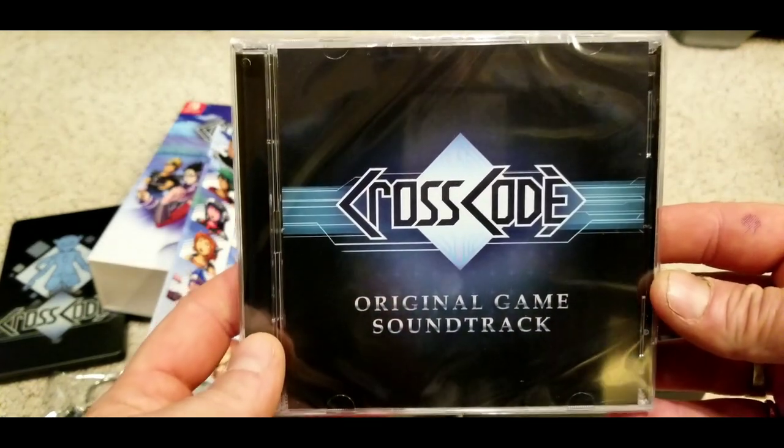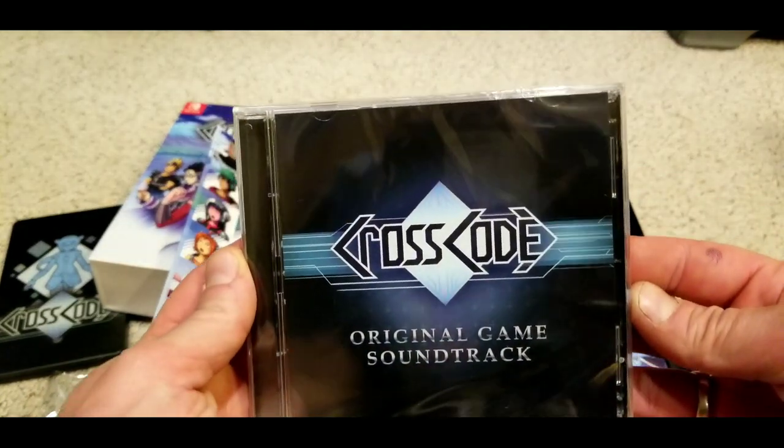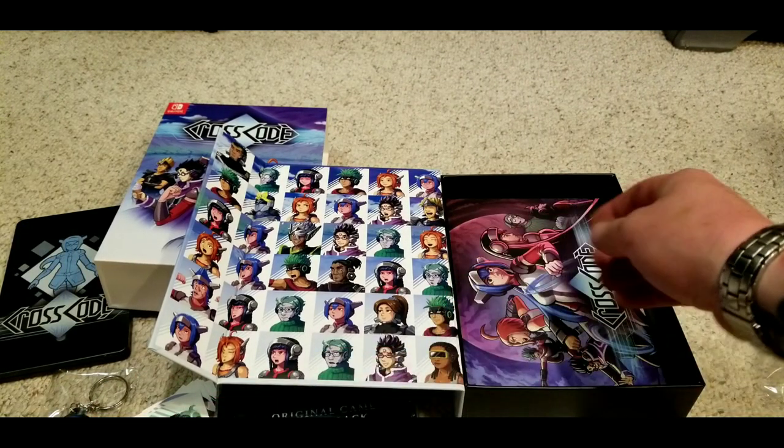We have the soundtrack. The main two staple items for a collector's edition — at least for me — are the game itself and the soundtrack. If you want to add an art book in there, that's great, I love that.